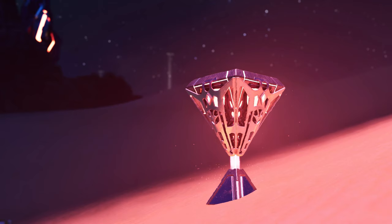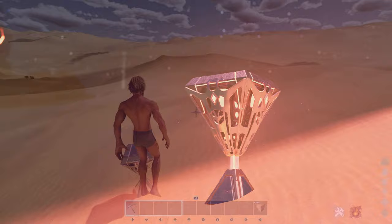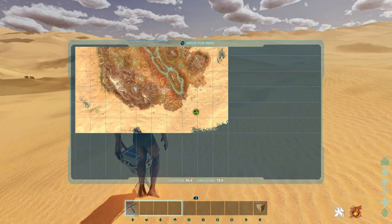Hello, welcome back for another video on ARK Survival Ascended. We're back on the Scorched Earth map, and in this video I'll be showing off the desert loot crate locations and a little cheeky loot goblin trick I have up my sleeve. Let's get straight into it. The first crate location is 86.4 latitude, 78.9 longitude.